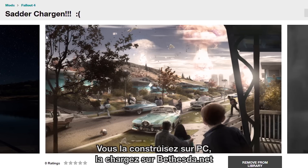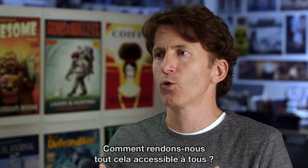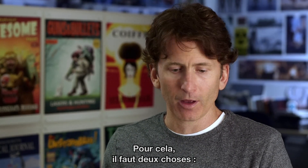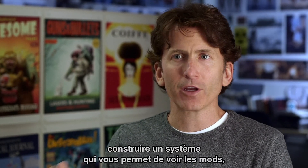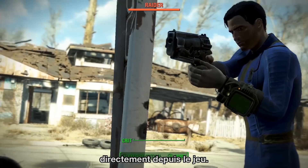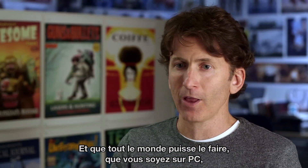You build it on the PC, you upload it to BethesdaNet, and you can share it with all your friends on Xbox One and PlayStation. How do we open that up to everybody or as many people as possible? That involves two things: building a system that lets you see the mods, browse them, download them, and play them easily right from within the game — and anyone can do that regardless of if they're playing on PC, Xbox One, or PS4.